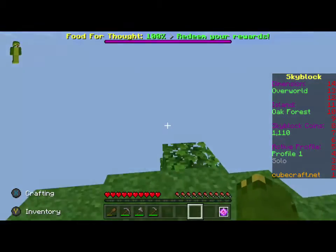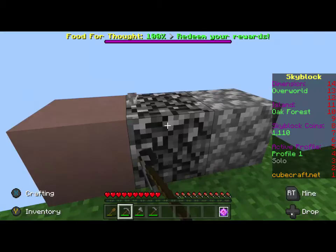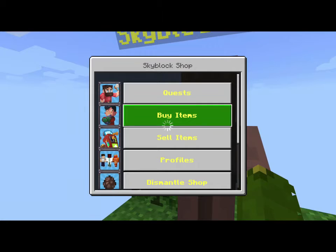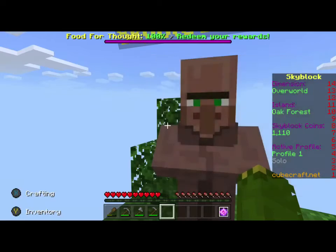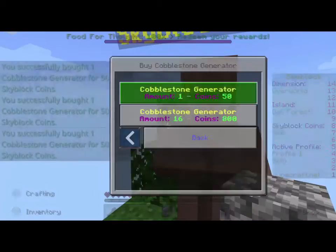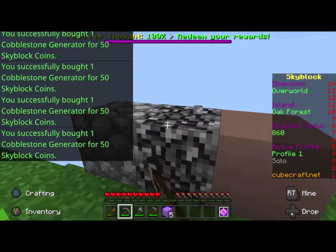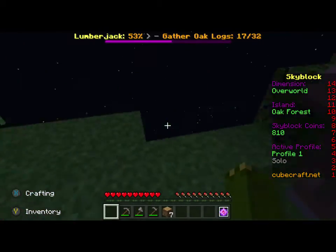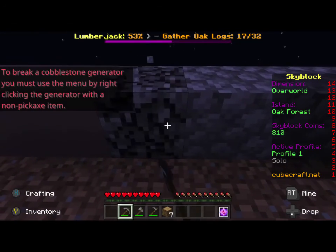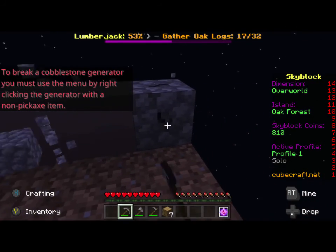I farm potatoes now and I might farm some wheat, because each potato sells for 10 but it takes two minutes, and each wheat sells for 35 but it takes 10 minutes. So I'm probably just going to stick with potatoes. I'm going to buy some cobblestone gems and make an area where I can make lots of cobblestone gems - I'll cut back when I've done that. I have finished making the cobblestone gem area and I've finished it. So this is going to be the end of this video - see you guys in the next one. Make sure to like and subscribe. Bye!